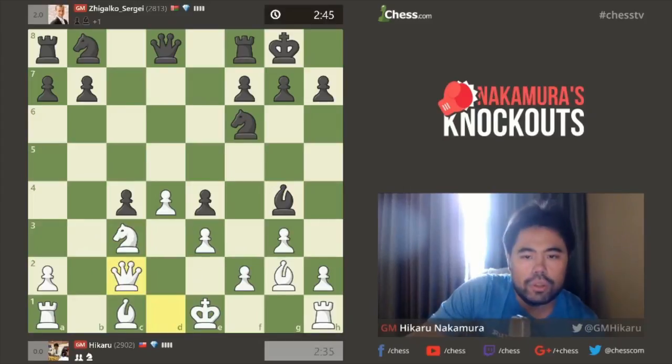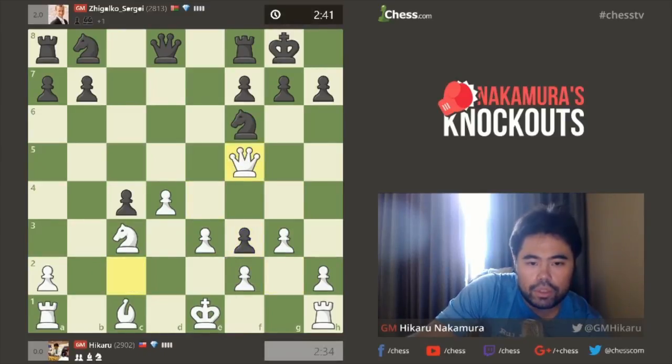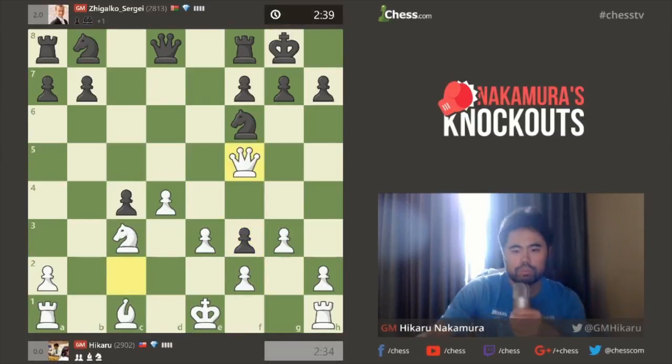Bishop G4. I'll play Queen C2. I'll take and play Queen F5. Probably castle and Queen F3 next move. Let me just see.